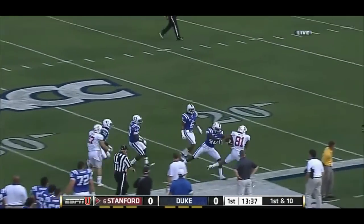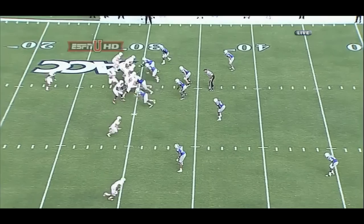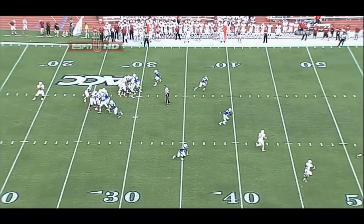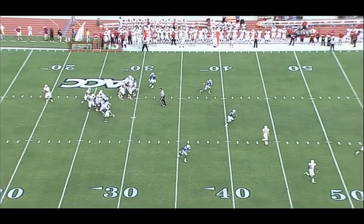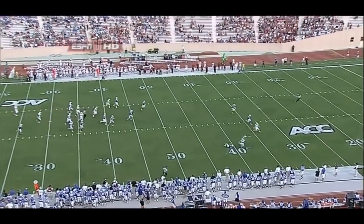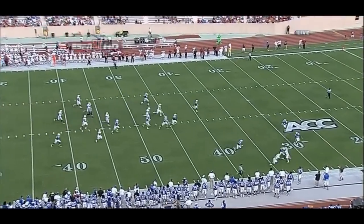Owusu steps out of a tackle, on his feet. You think Stanford comes in to play conservatively, but they take a shot. You see when Andrew goes to throw the football, there's a defender deep, so he doesn't try to throw the ball deep — he tries to throw it on a back shoulder, which allows the receiver to come back and get the football for a big completion. But that play didn't work as they had scripted.